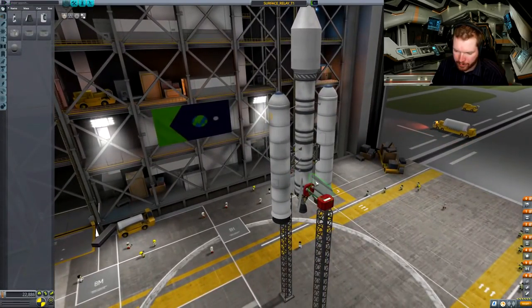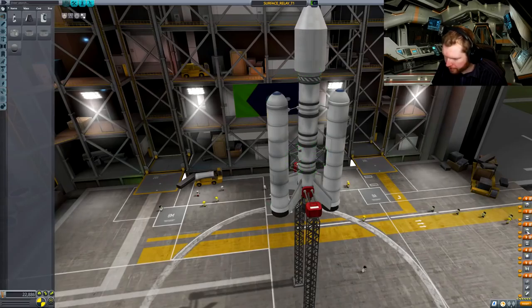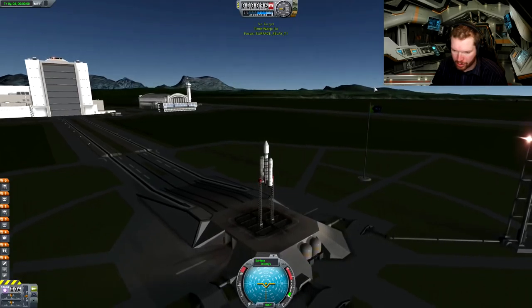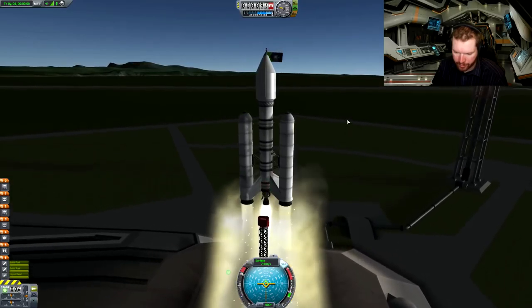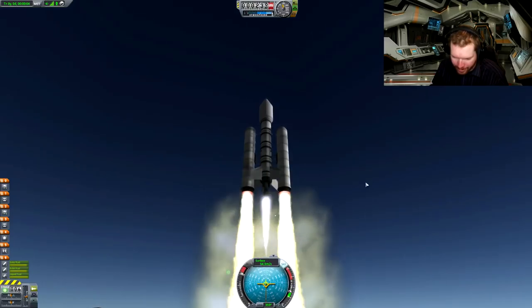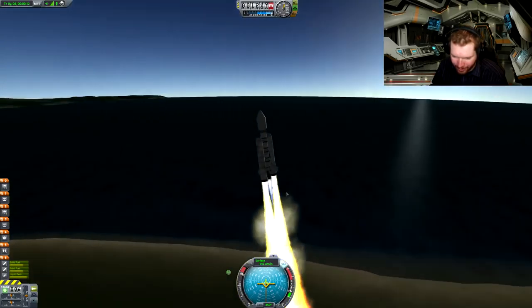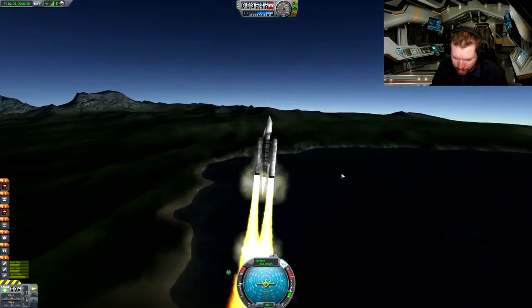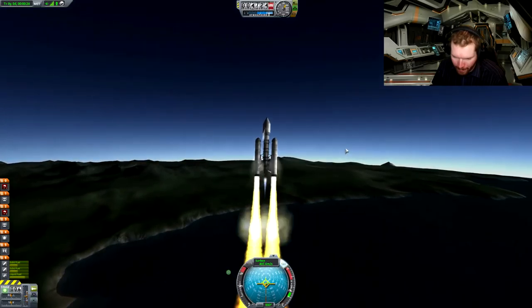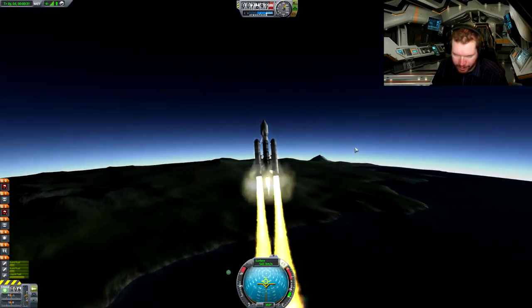And just like that we now have a bigger rocket — extended the core stage with a single tank and solid rocket boosters on the sides. Staging looks good. Let's go — let's see if we can make it to the north pole this time. Wow, look at that — the engine effects are beautiful. They've really upped themselves in terms of engine effects. We're going pretty quickly — already up at almost seven to eight kilometers.